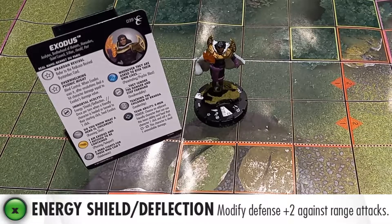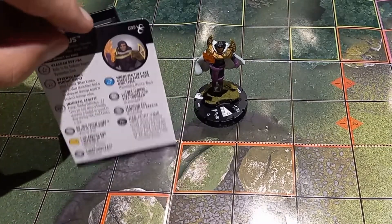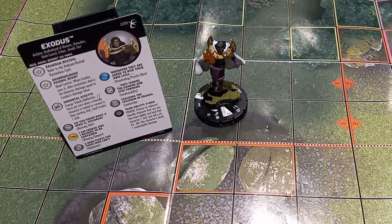Next up, we've got his defensive ability, Energy Shield Deflections, and once per turn, when a friendly character is healed or turned to its starting click, heal Exodus one click. He has this on every click except his top two, so he's got some healing potential. This shows up in two primary ways: when he uses the X-Men team ability on an adjacent character, he heals them and might take feedback damage, but then he heals — you can stack the triggers so you're always healing an ally or sometimes yourself. Also, when any other ally uses their X-Men team ability to heal a friend, Exodus also gets the heal without needing to be nearby. And when you revive with Krakoan Revival, they are placed on their starting click, so Exodus heals whenever someone is revived next to him.